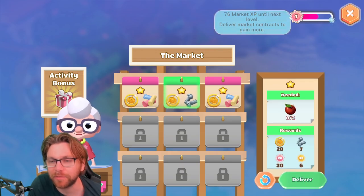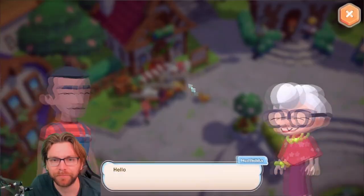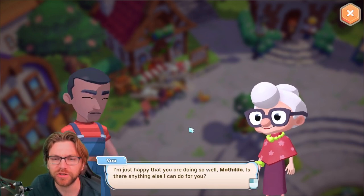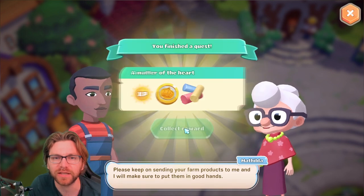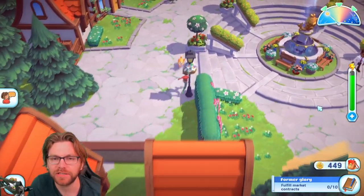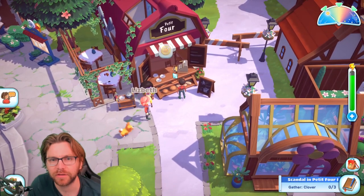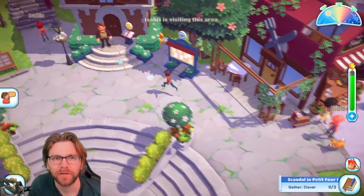We need to get two apples — we can do that. Jemima wants something. Matilda says: 'How sweet it is for you to come visit me. The town feels more alive again with all the new customers. Please keep sending your farm products to me.' Does anybody sell chickpea? I think it might be at home actually.